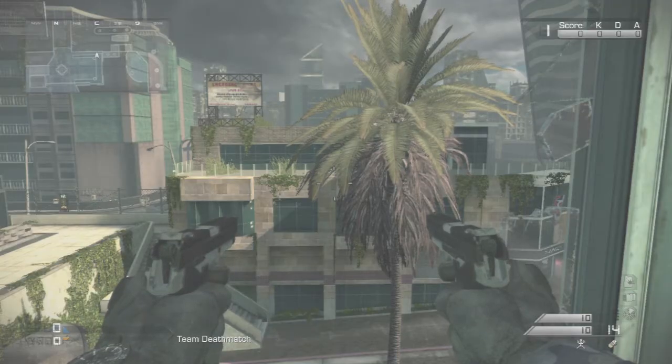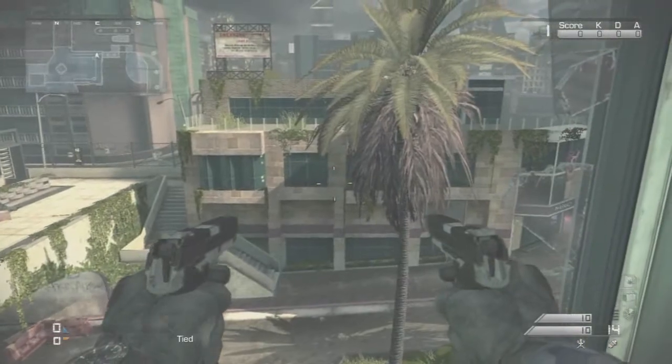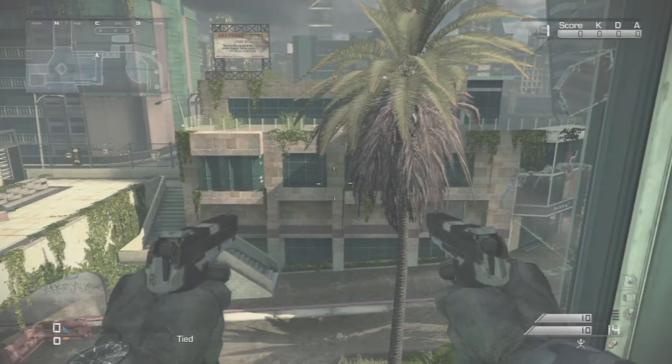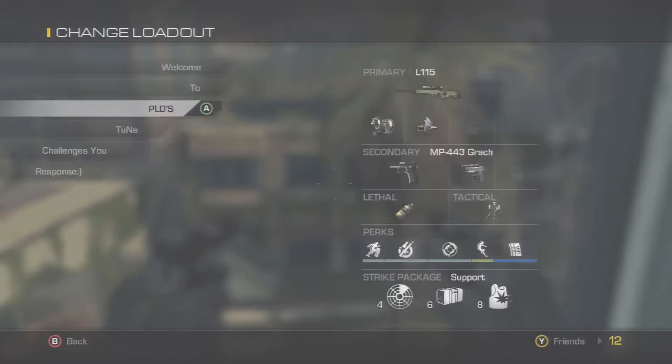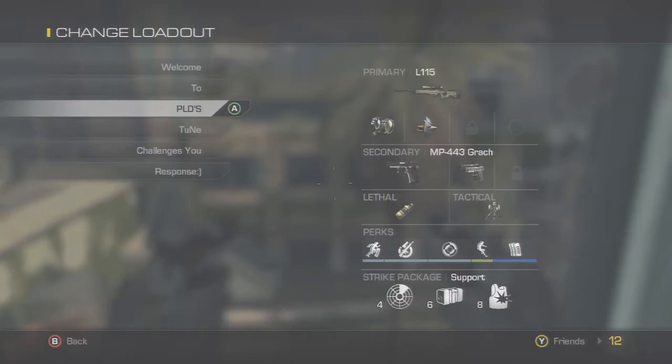You'll need the akimbo pistols. You can do it with anything but the magnums — they just don't work. You can do it with the MP4434, the P226, and the M9A1. You just need the perk to where you can reload while you're running.